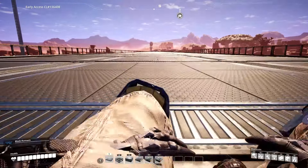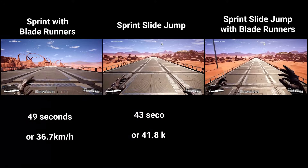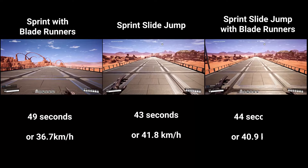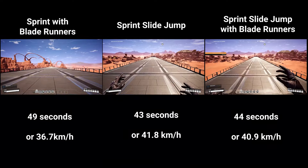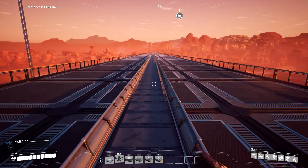The info is pretty interesting. Here are those clips all right next to each other. The times are: Blade Runners at 49 seconds, slide jumping comes in at 43 seconds, and slide jumping with the Blade Runners is 44 seconds. Which actually means that just slide jumping without the Blade Runners is the fastest way to move on foot. Asterix.